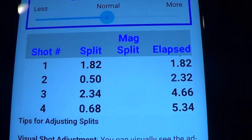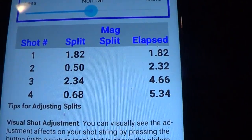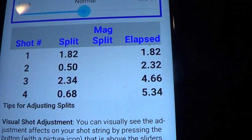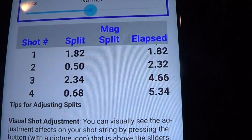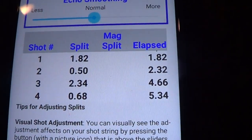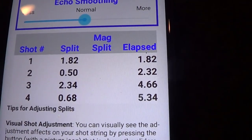Much faster — under 1.6 hopefully with two hands. So four shots: two right-hand, transition to left-hand — 5.34 seconds. So under six seconds. I think with three right, three left, FBI says under eight — I believe. I'm not sure about the time on that.